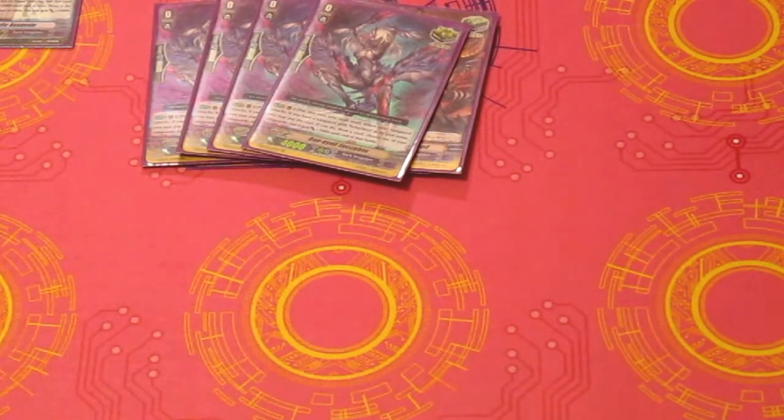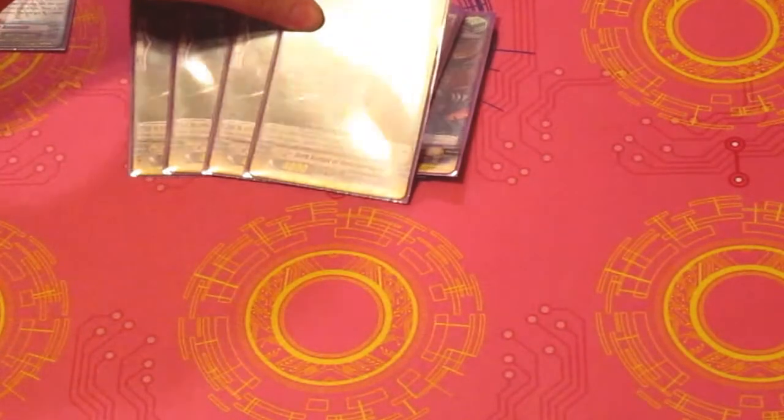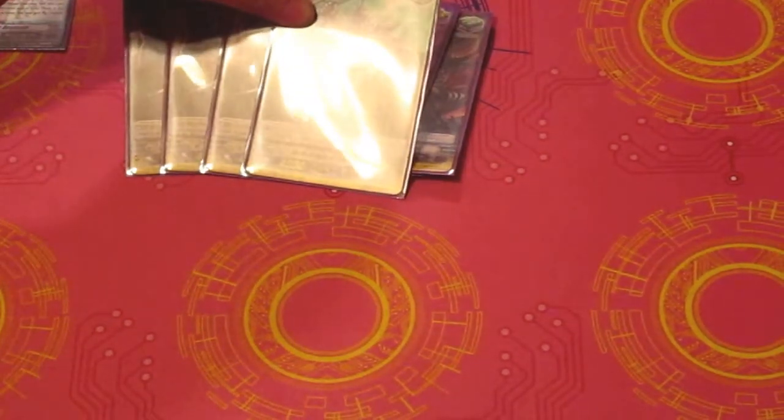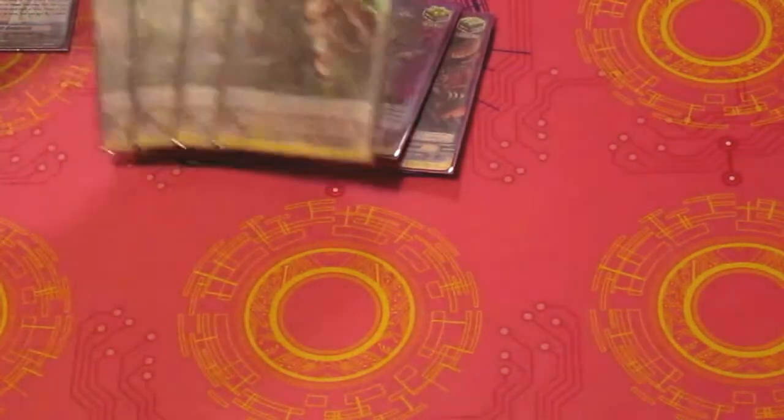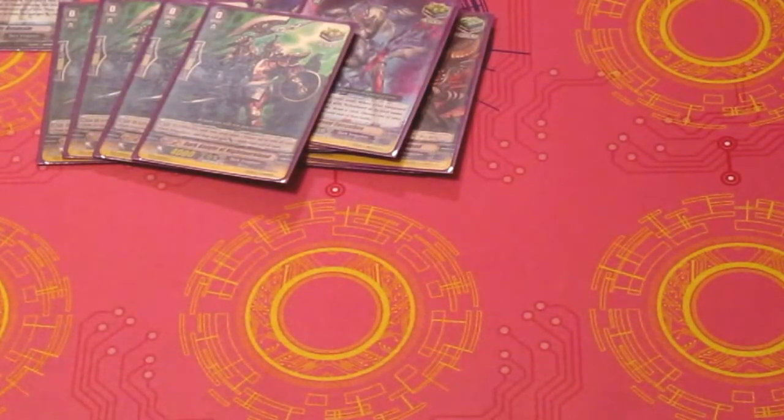And then we have four Dark Knight of Nightmare Land. He's sort of the same thing — he puts a card in your soul and then you can choose up to any of your Dark Irregular units and give them 3k, which is pretty great.